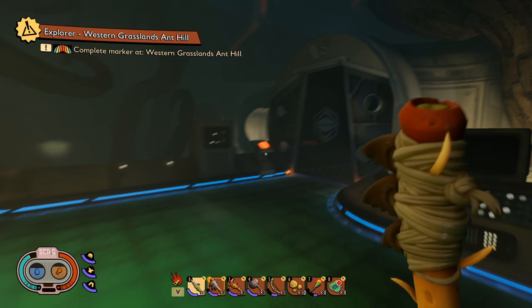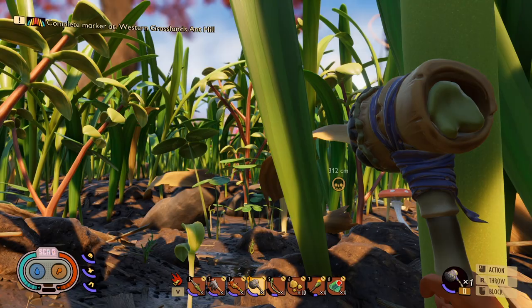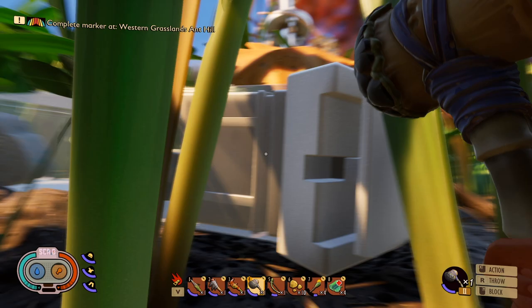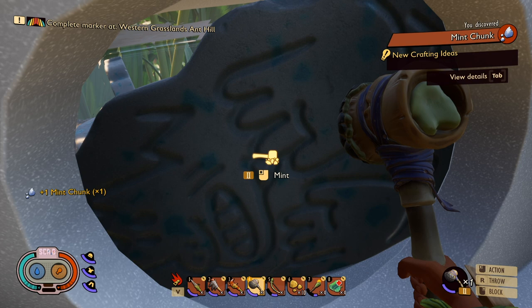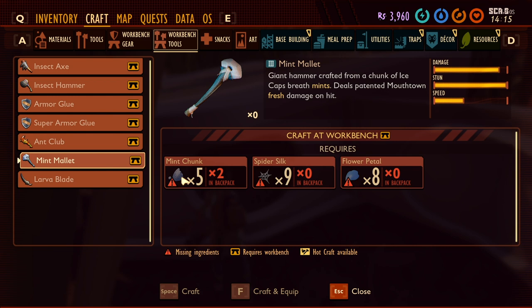Let's go get this freaking amazing weapon that everybody has now, and I didn't even know existed or that this resource was something we could even get. So the best weapon in game, if you haven't seen it yet, is the mint mallet. There are mints in here that you can actually mine. You need an insect hammer to do it and you can't get that right away — you've got to kill some higher end stuff. We can mine this, analyze it, and then we need a couple other things. Mint chunk — already done.